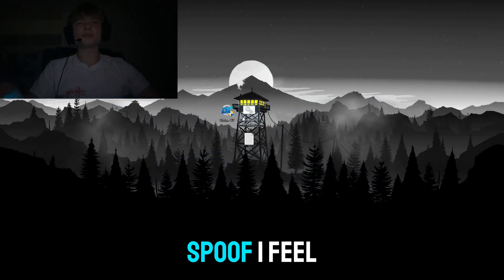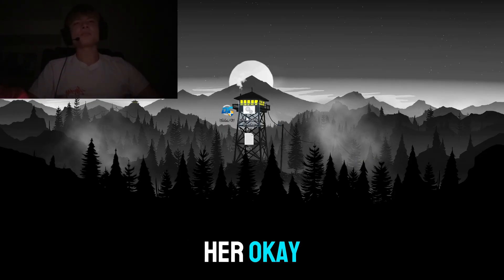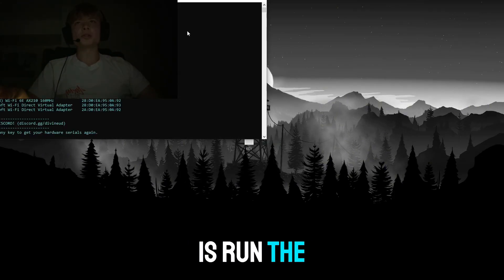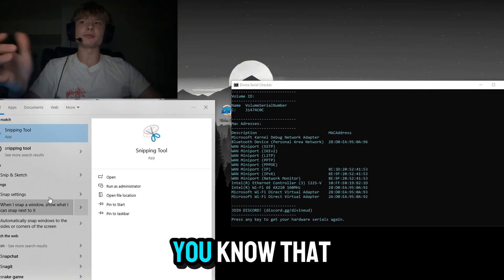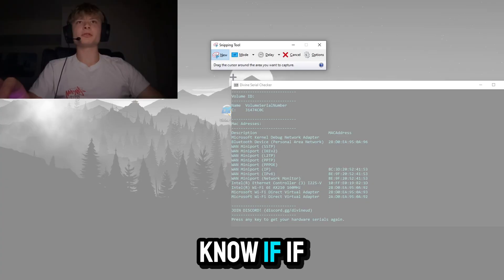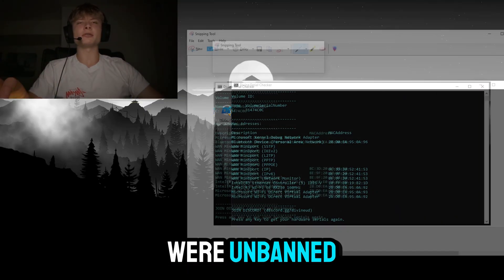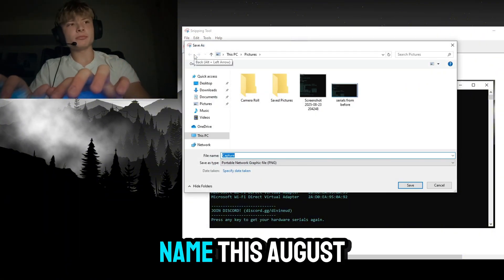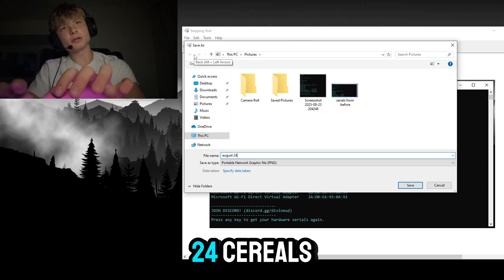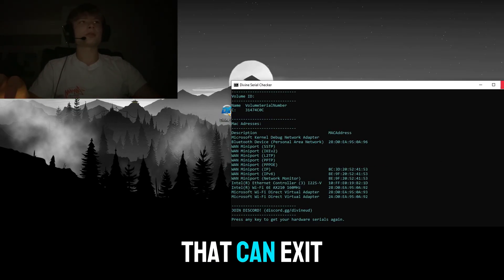Let's get to the part where we actually hardware ID spoof. First, you want to run the serial checker, because we're going to be checking our serials before we spoof — that way we'll know if they change after. If they do change, that means we are unbanned. We're going to take a photo of these serials.